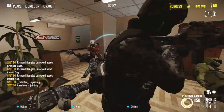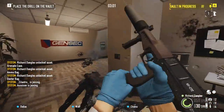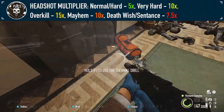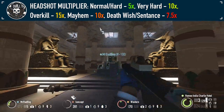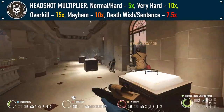Headshot multipliers function a bit differently, starting low and increasing, then decreasing again towards the higher difficulties. Normal and Hard will have a 5x multiplier, Very Hard a 10x multiplier, Overkill a 15x, Mayhem a 10x, and Death Wish and Death Sentence a 7.5x.